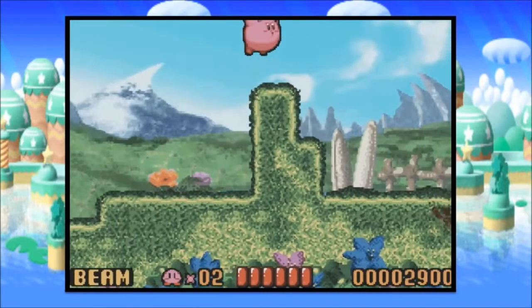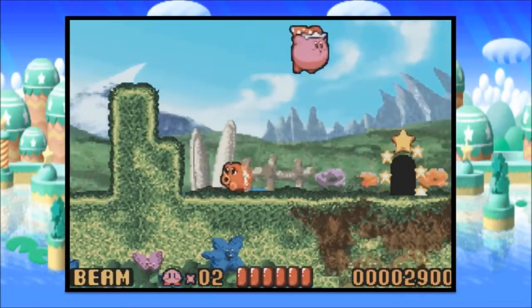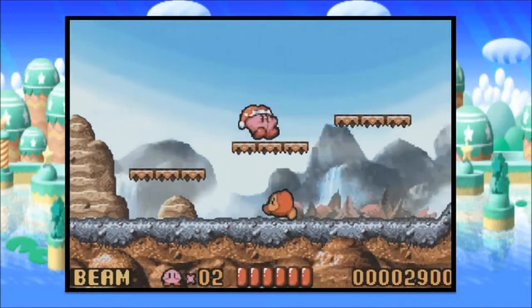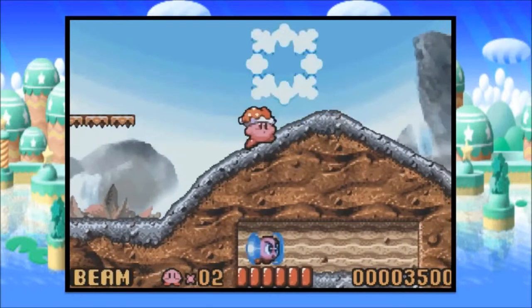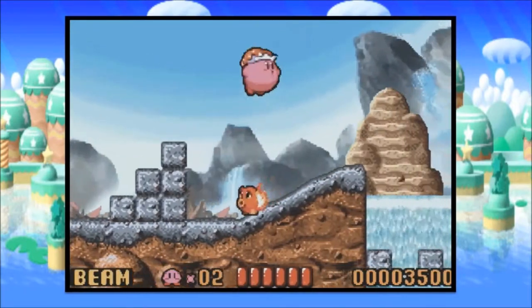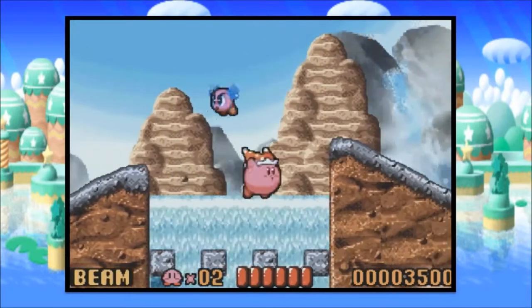Kirby also has a power which you can do, which is flying. This looks kind of ridiculous right now, but it's actually a really helpful ability he has. This is probably gonna be a more laid-back let's play. I haven't done a platformer game on this channel since Cave Story, so I'm looking forward to this one.